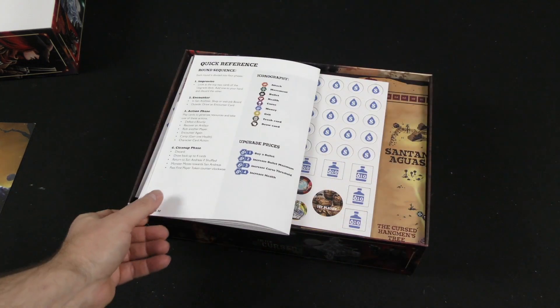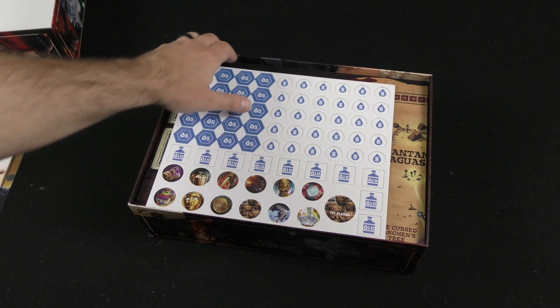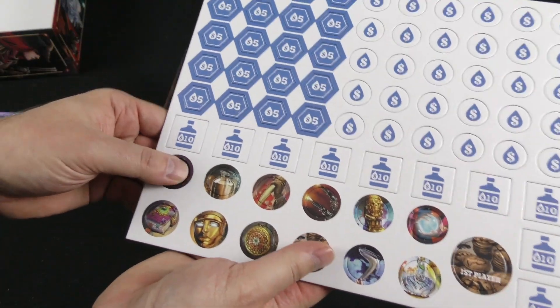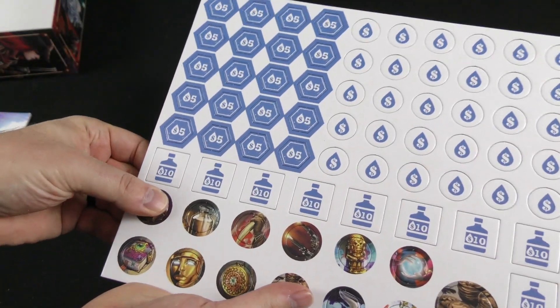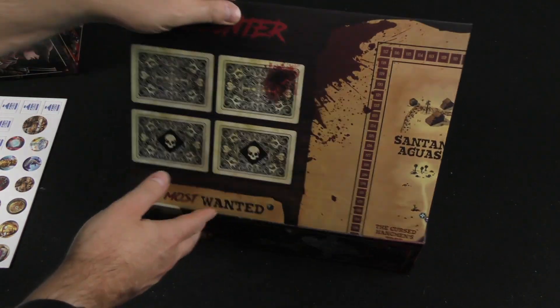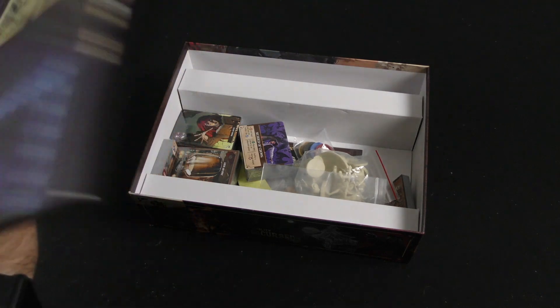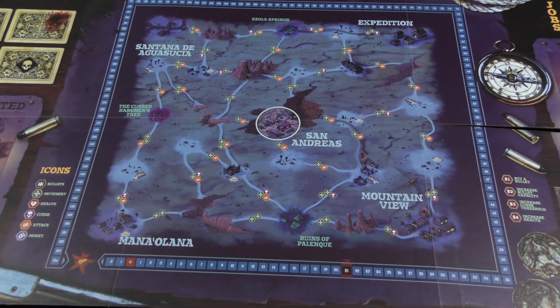And some card reference here, along with a round reference. So we've got a few cardboard tokens here, not a whole lot. We've got our board — oh my, this is a big board. I don't even know if we're going to get all this on camera, actually. It's a double-sided, six-fold board.